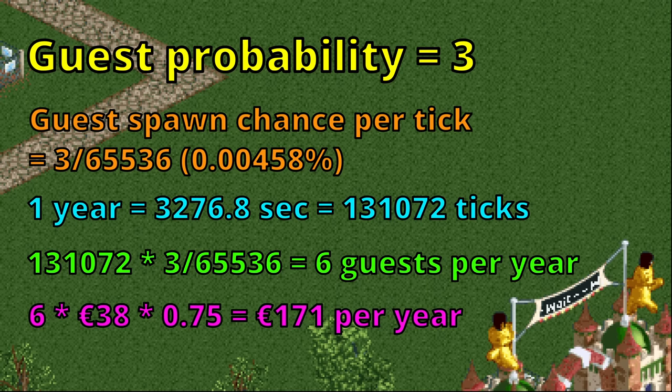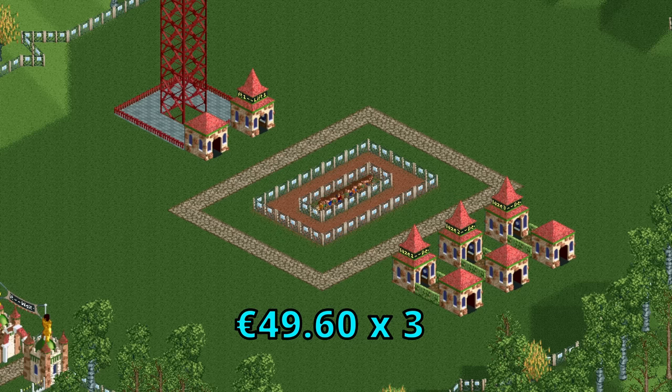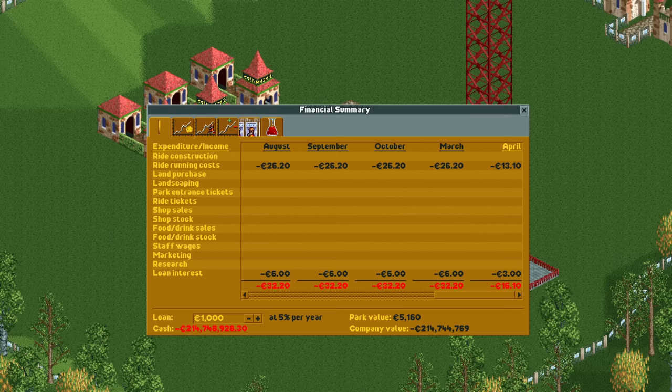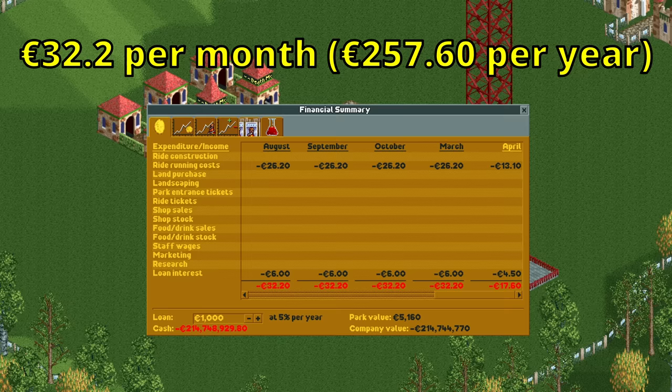Let's not forget about our expenses — these rides are not free to run. The mazes have an operating cost of 49.60 per hour and the lift costs 60.8 euros per hour to operate. Translated to running costs per in-game month, this is 26.2 euros. The 5% interest on our 1,000 euro loan costs another 6 bucks a month, totaling 32.2 euros of expenses every month. With 8 months in a year this is a little over 250 euros per year, which is significantly higher than our income of 171 euros, so we're not making money yet.